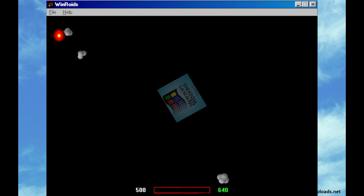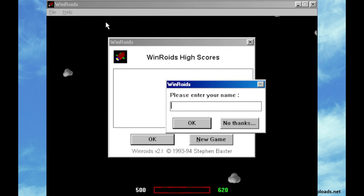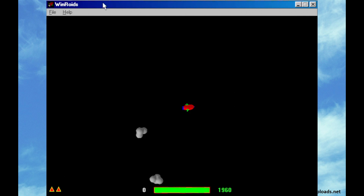The operating system it's going to need is Windows 3.1. It's also going to need a graphics card that supports 256 colors, which is optional. And remember, you're going to need a Sound Blaster card as well. WinRoids will automatically use either the 16 or 256 color versions of its sprites, depending on the capabilities of your display.